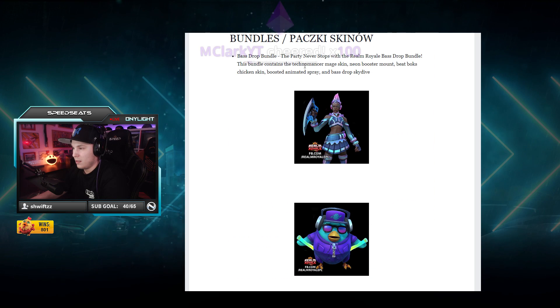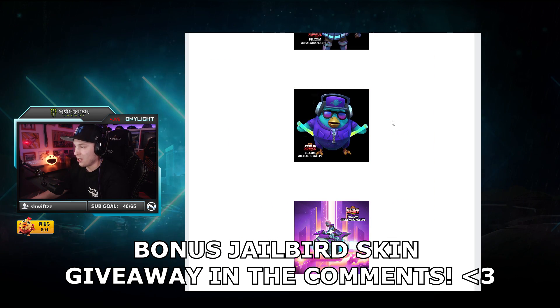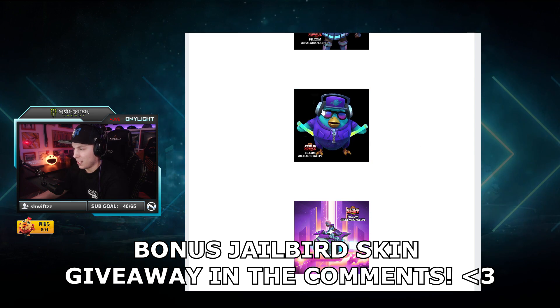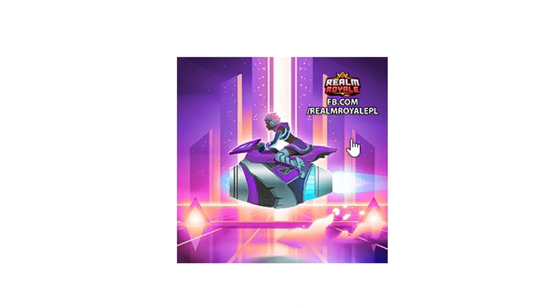Albino Dino. And a mage skin — yo, that used to be the Summit1G skin actually. It used to have like a 1G cap and everything, orange and black. Holy shit, you guys see that mount?